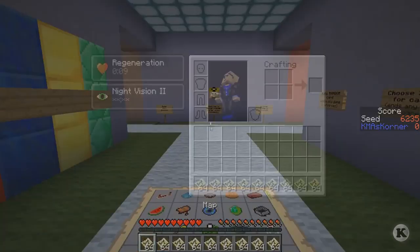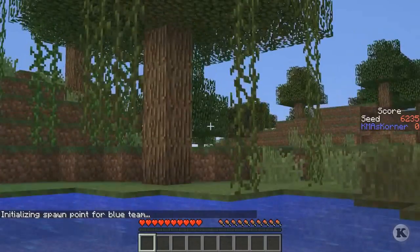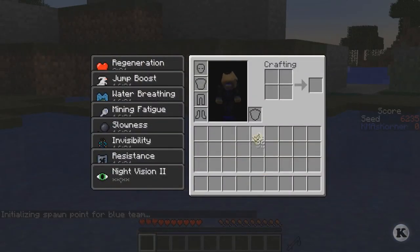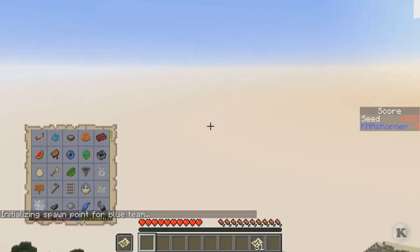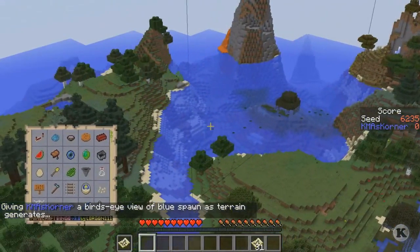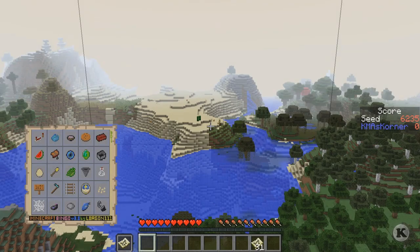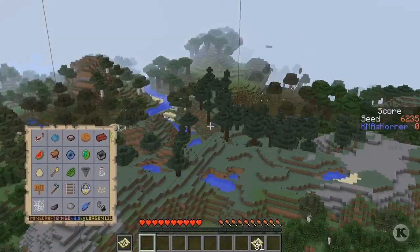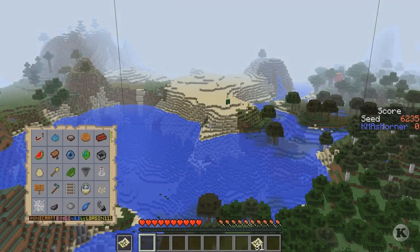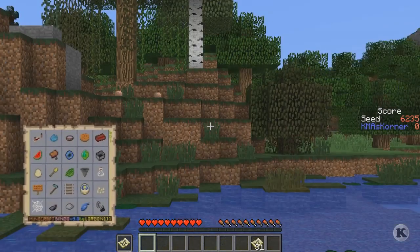Let's start the game. This isn't the one that starts with the boat — that's okay, the boat was the next seed. So I need cactus — that direction is where I want to go first. Then we need to find a chicken and wait for it to lay an egg, which is gonna take at least five minutes.